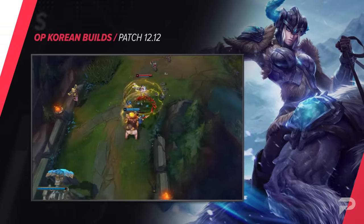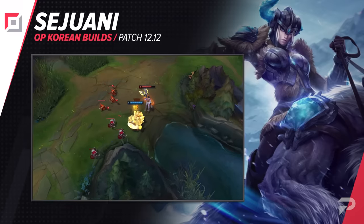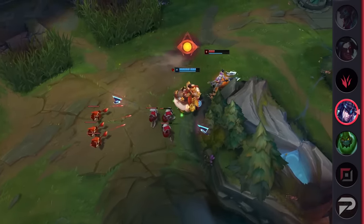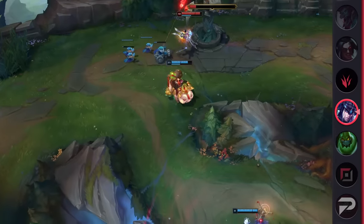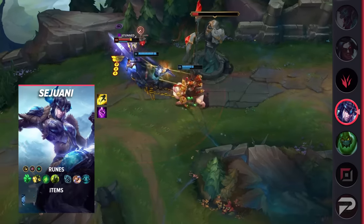Another champion that we're seeing more of in the top lane is Sejuani. More tanks, but oddly enough, it's junglers migrating into the top lane. Like Zac, Sejuani exhibits impressive damage output, but what she's really known for is her insane lockdown. If she has a melee jungler or a shapeshifter like Nidalee or Elise, the top lane ganks are absolutely free — it's a guaranteed stun at that point, and aggressive junglers can especially benefit from having Sejuani as their top laner.